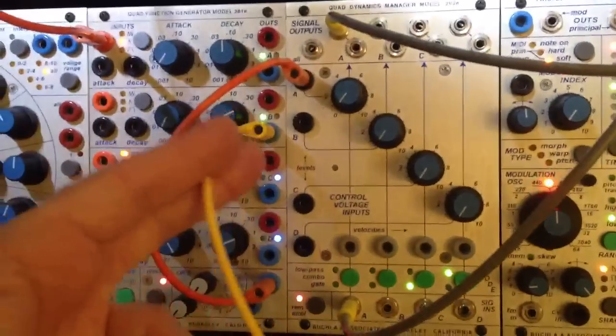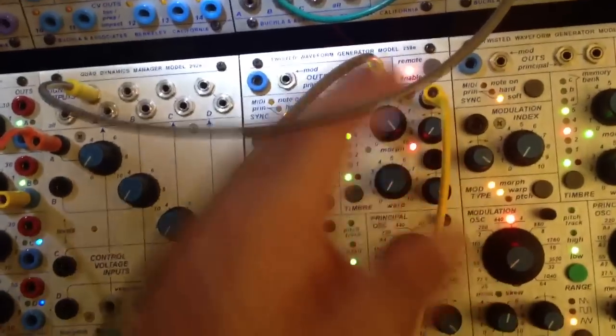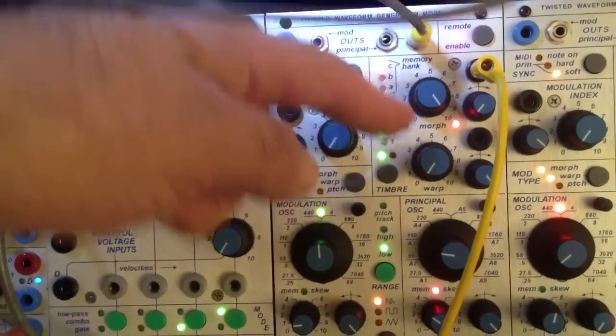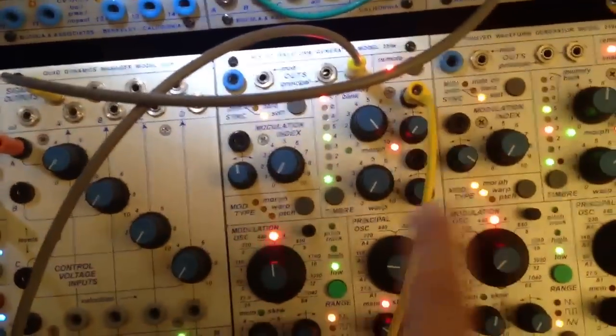The regular quadrature out signal, just for demonstration purposes, is going over to morph. I've got a really noisy sound on the red channel and a mellow sound on the green channel. And what's going to happen is as the trigger fires from the pendulum ratchet...